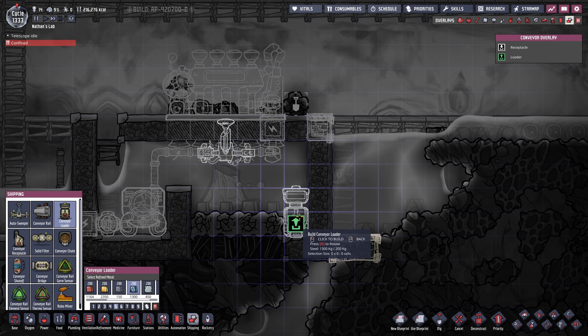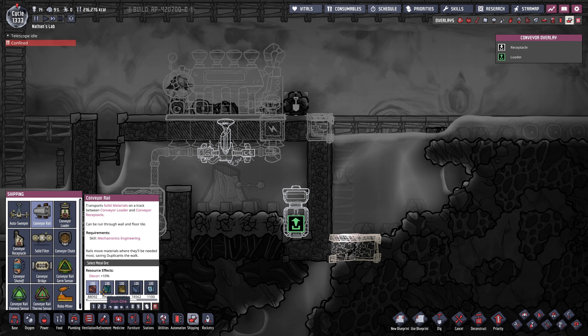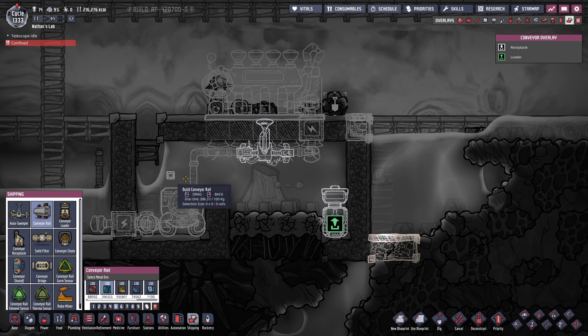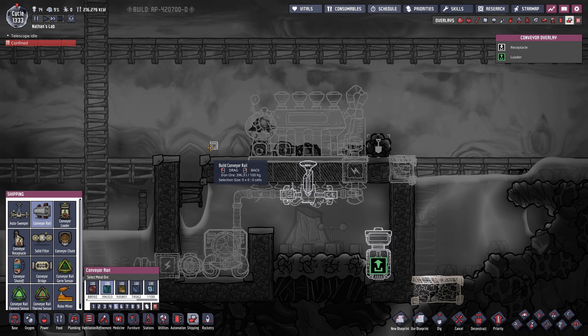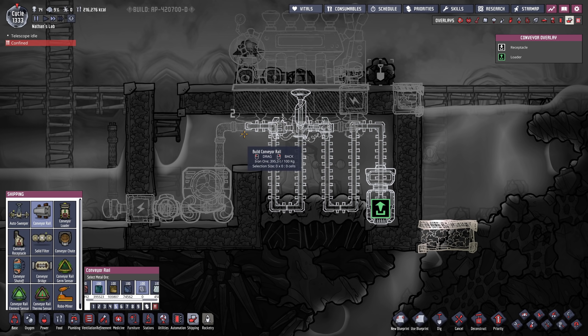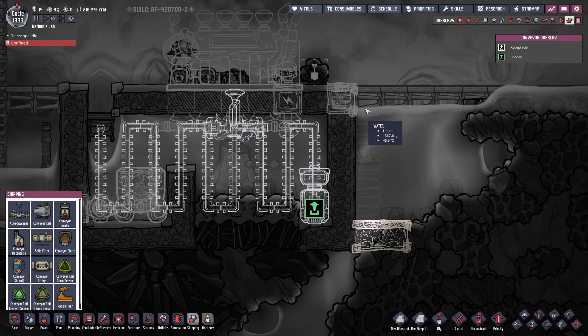Let's go with the conveyor loader made out of steel and place that right here. For the conveyor rails, I think we can go with iron for the most part. What we want to do is lead it through this room as wiggly as possible in order to exchange as much heat as possible before we send it through the second phase of cooling. So that would look something like this, and then all the tiles that are covered by the volcano we want made out of steel, just in case. Then we are gonna continue our endeavors with iron and finish it like so — it will then go up through the second cooling phase.